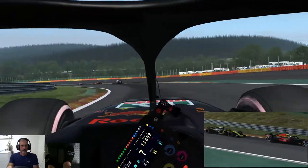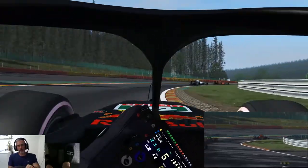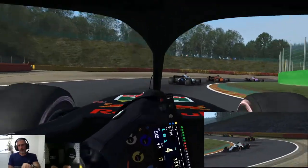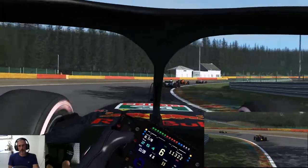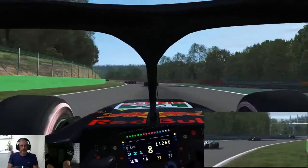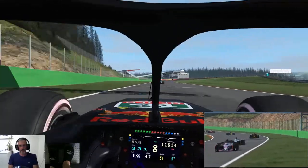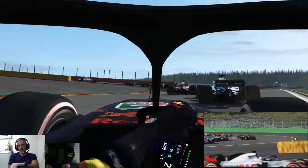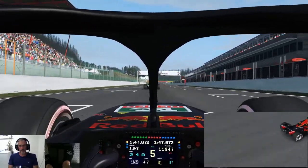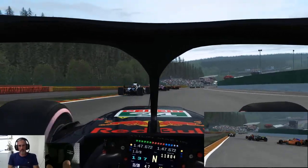We'll drop it to seventh. Through Stavelot - three, four, three here, flat out. And there's Blanchimont, double left-hander. We'll be coming to what used to be Bus Stop, which is now just a chicane. Let's see how we go through here, going to be any contact? Nope, nice and clean. Excuse me guys - a little bit close. That was a near miss for me then.